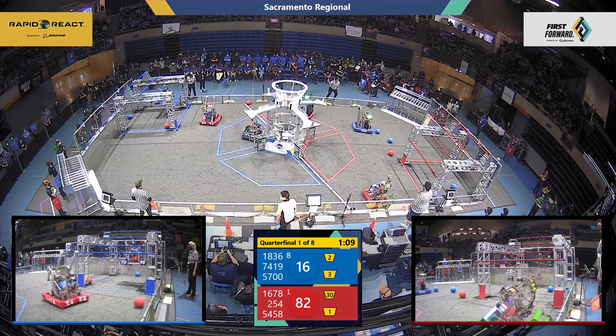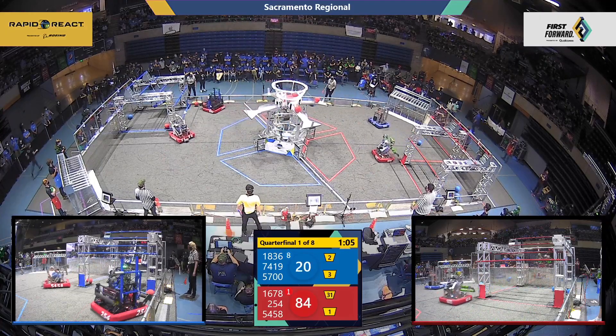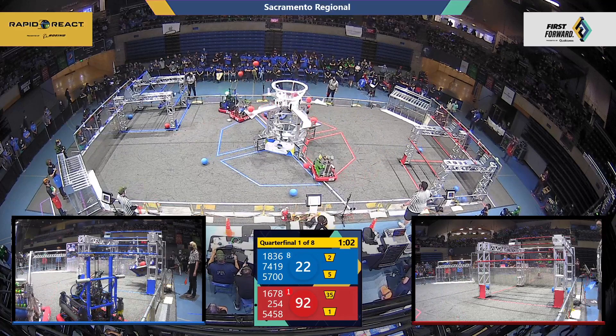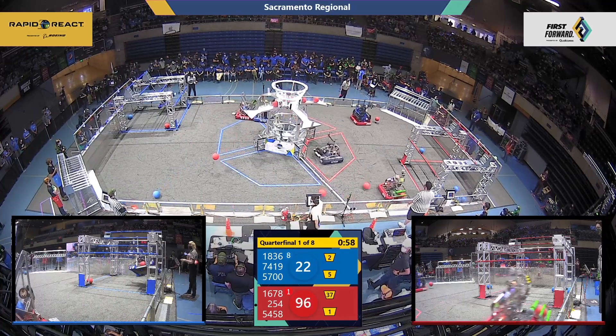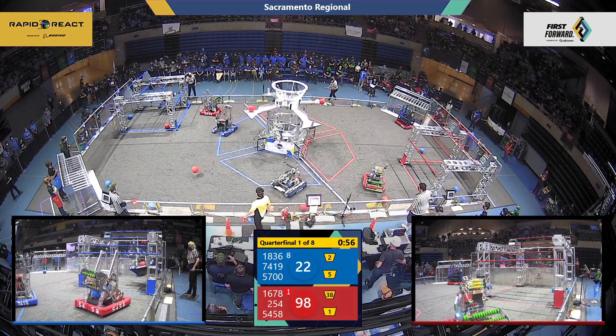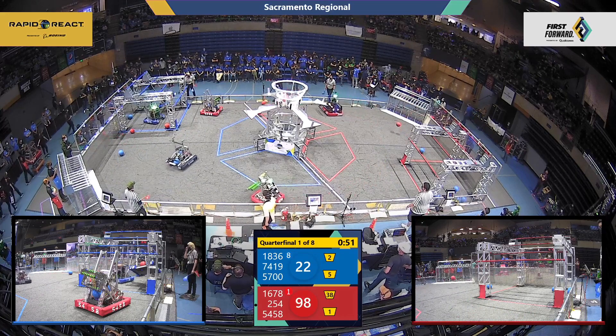Looks like 1836 has dropped defense, they're going to go for the traversal climb. You can watch Citrus Circuits when they lock in — you can tell by the color of the lights whether they've locked on the goal or not. 5458 looks like they've gone dead over on the blue alliance side.